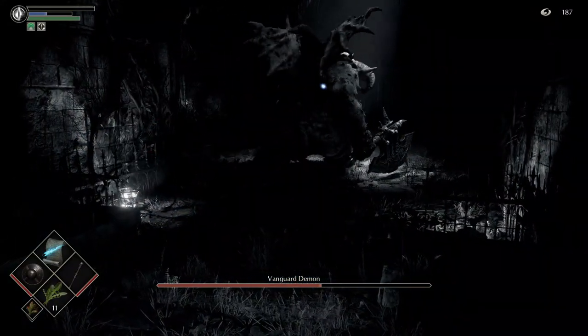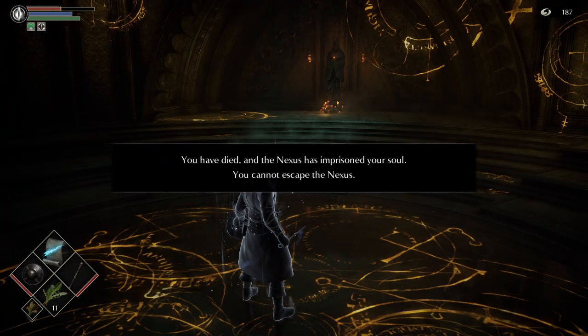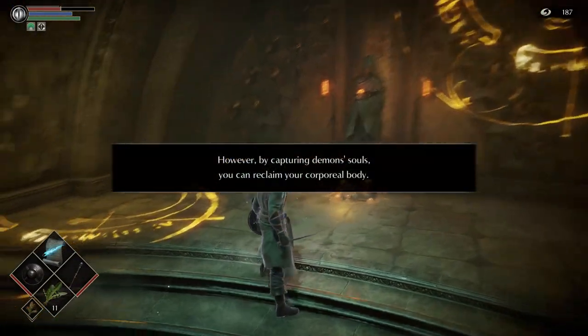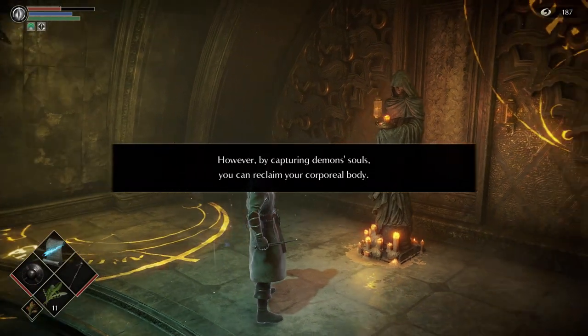The game wants you to die — even if you pass the Vanguard Demon you'll get a special cutscene and be killed a different way. You'll end up at the Nexus. This is our safe place, our hub world. I've cut the cutscene here — this is where we'll be finishing the video and I'll explain a few things about this area.